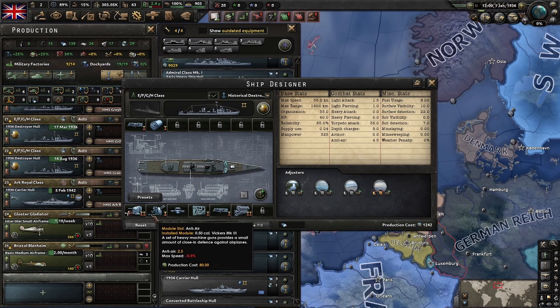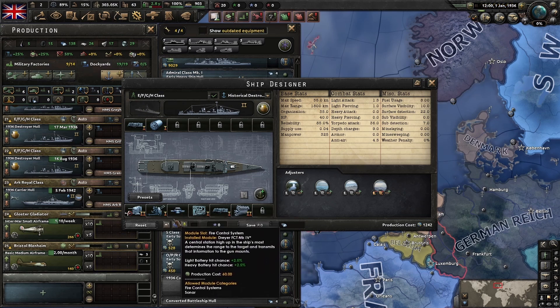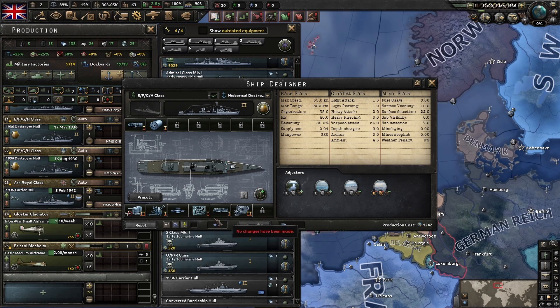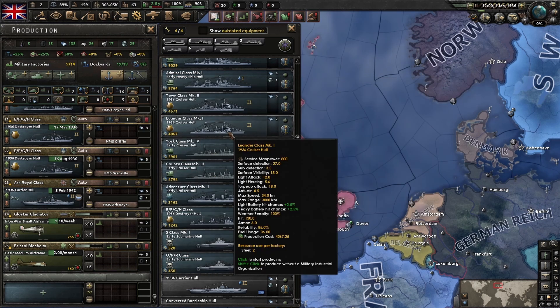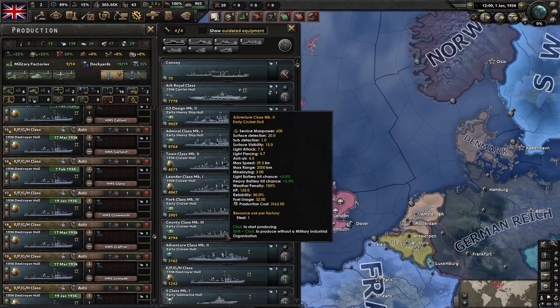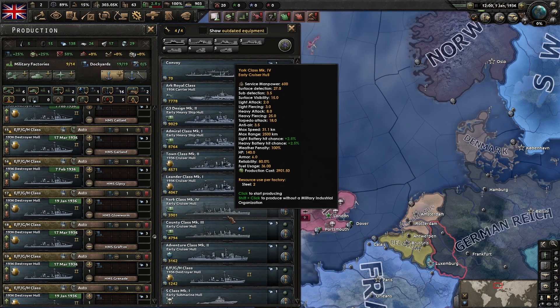Here's an example. This destroyer has a level one AA, but we actually already have level two AA as the UK, and we've got a better fire control system. So if we research any naval or naval-related tech, these will automatically upgrade and it will cost us zero naval experience. The same goes for your airframes and your tanks, and it's going to produce a new model you can put into production.